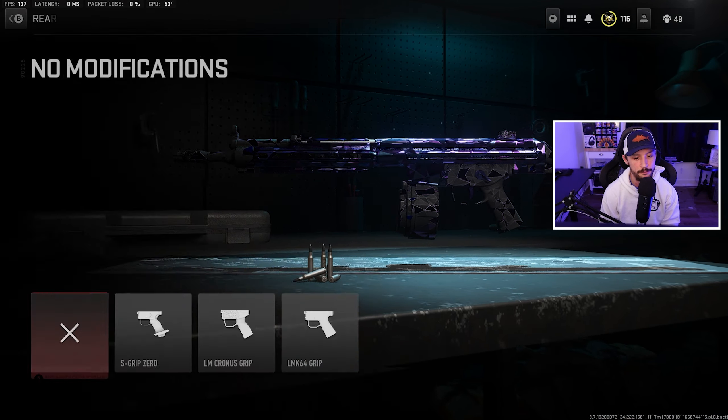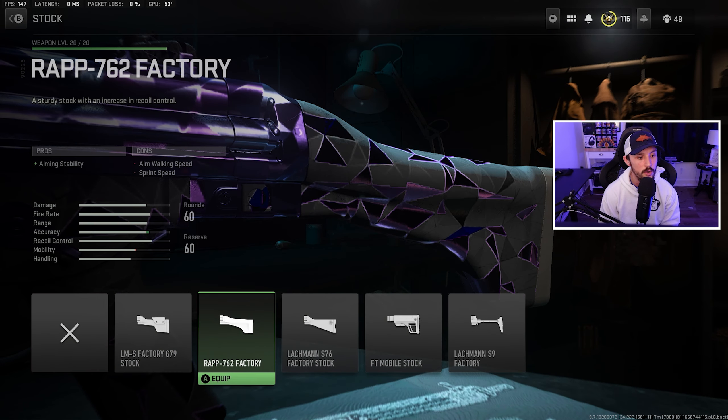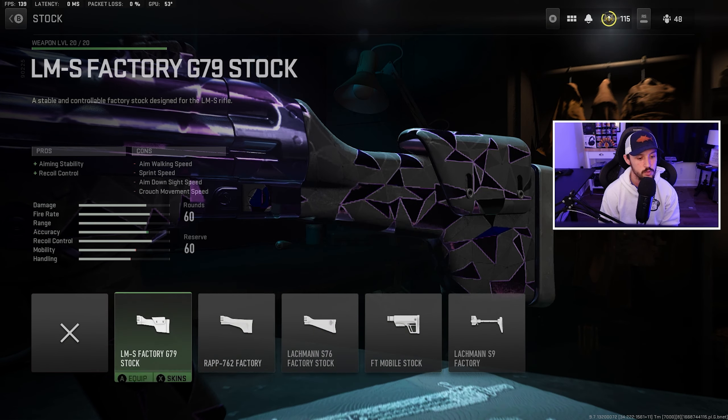We have a few options for rear grip. A lot of people run the F-TAC Gripper, but as I said, recoil stabilization does not do a whole lot for you. There's nothing with recoil control in the rear grip options here, so let's go to the stock. By the way, I am running no optic — it's kind of surprising how much you can get away with it. You don't need a 3X or 4X optic for the most part. We've got recoil control and aiming stability options here, so let's go with recoil control.